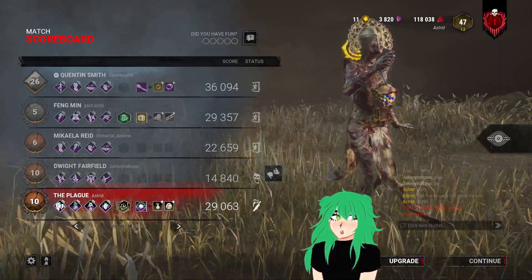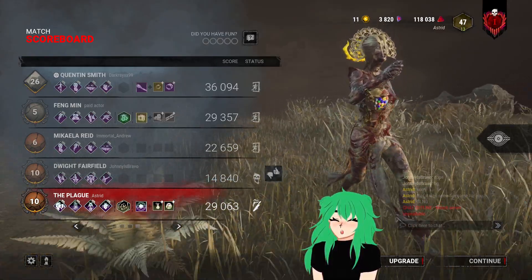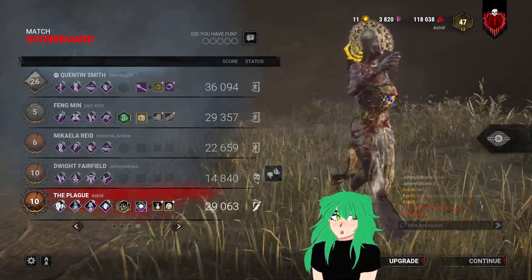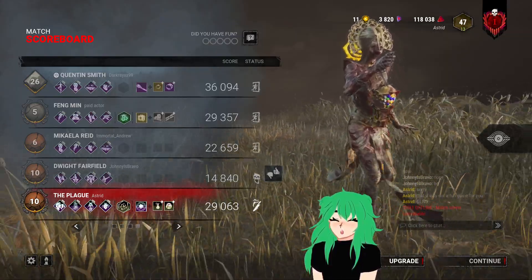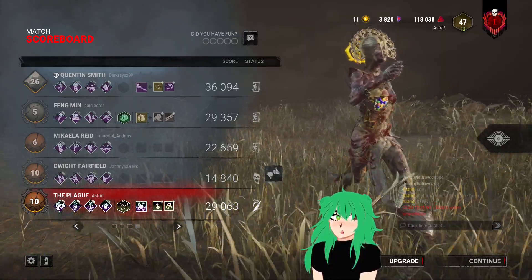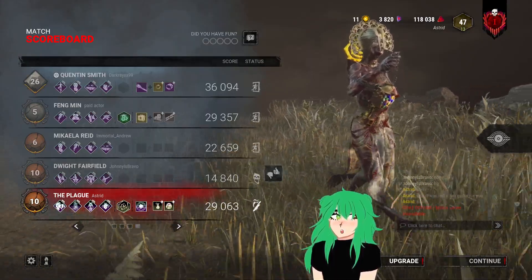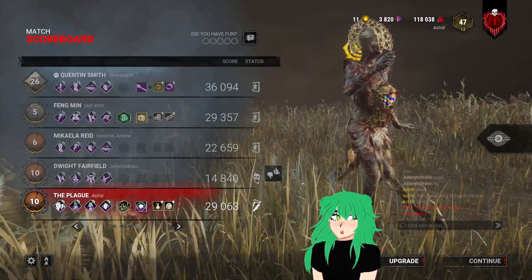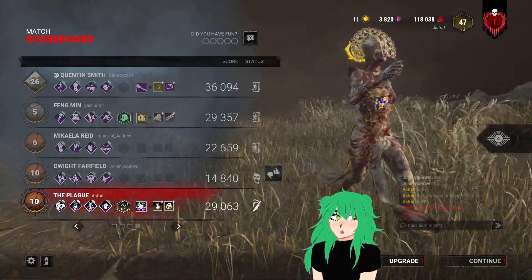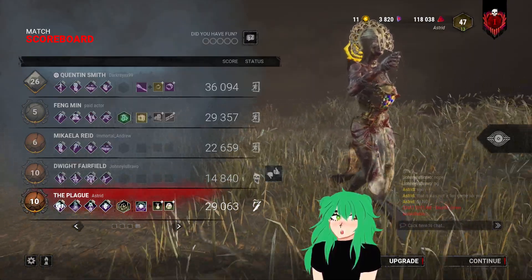I chase him down into the main building — Ormond's main building is super strong — I down him there and hook him. He tries to unhook himself and goes into second phase. I don't tunnel him; I go for other people and manage to hook Quentin.